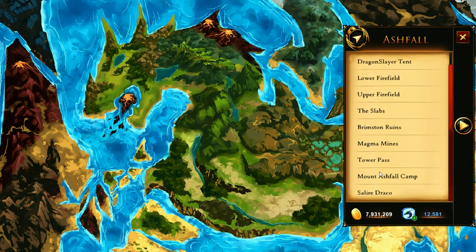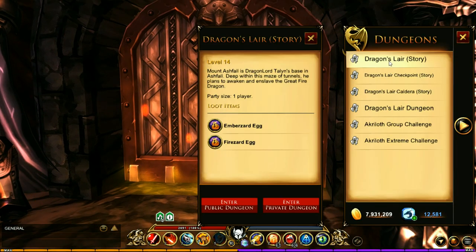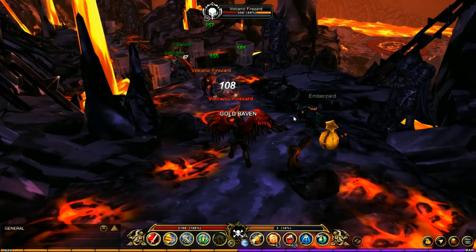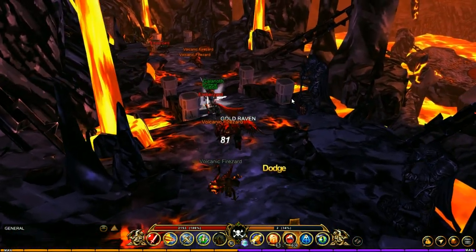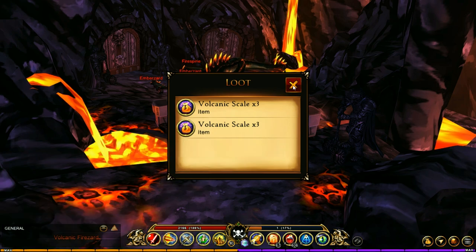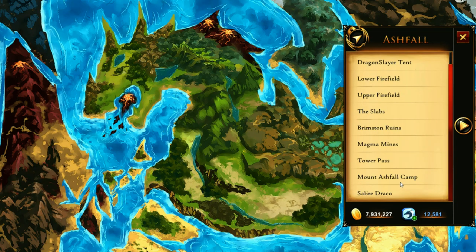The final location is in Mount Ashfall Camp. The quest you want to do here is the Dragon's Lair story. Once you get to the third map, you'll come across the Emberzards, and killing them gives a chance of getting the Emberzard egg. This does not drop at 100%, but once you've gotten your Emberzard eggs, jump right back to the Mount Ashfall Camp — it's the only section that has the Emberzards you need. Just repeat this process: every time you get to the third map, kill the Emberzards and head back to camp. That's the quickest way of getting those eggs.